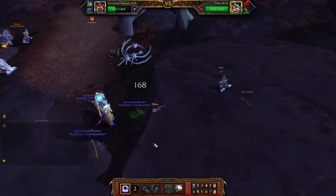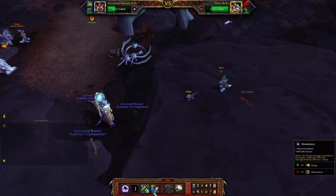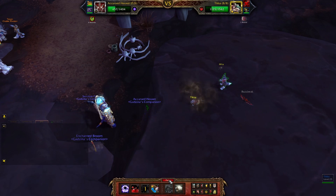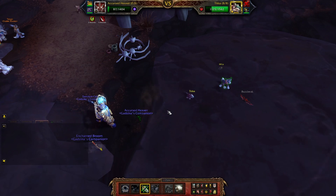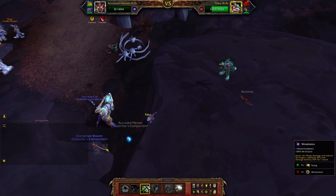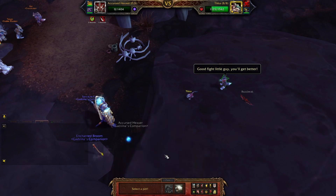Arcane Blast. Weakness — but he's gonna dodge, so whatever. Since he dodged, we can't do anything because he'll kill us. In theory we could press Weakness and then hit, but it doesn't matter.